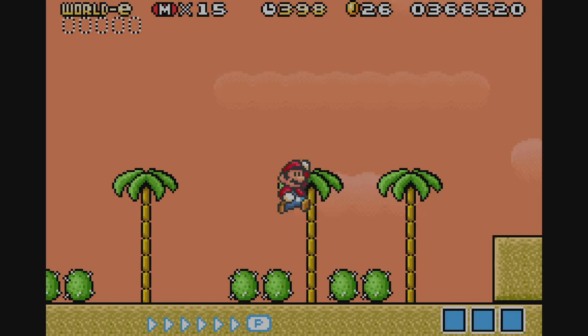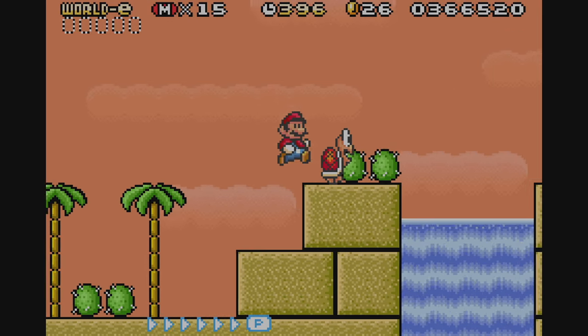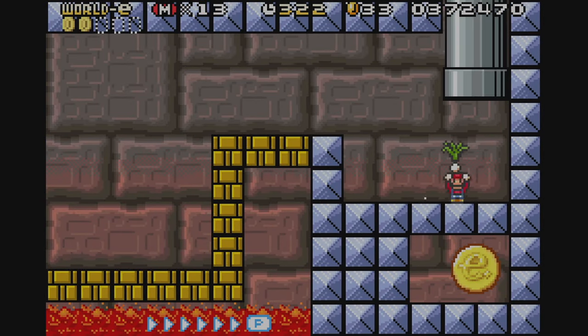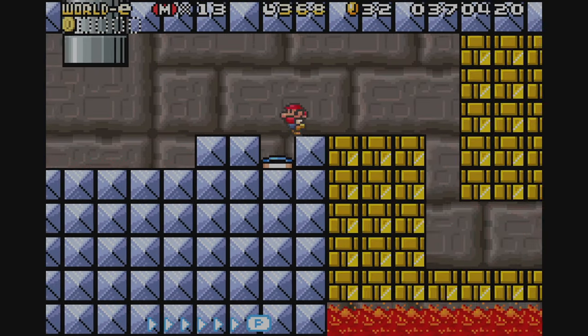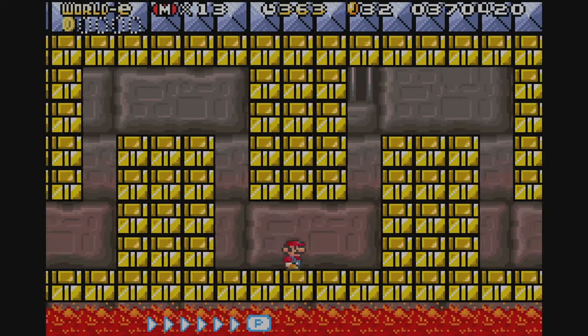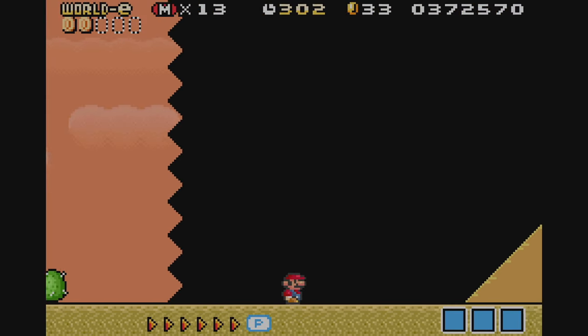Speaking of straightforward, Stage 12, The Old Switcheroo, is a pretty standard desert stage. It does have some minor puzzles with vegetable throwing to get coins, but if you aren't going for 100%, the stage is pretty much just running through P-switch sections and then swimming to the surface to end the stage.